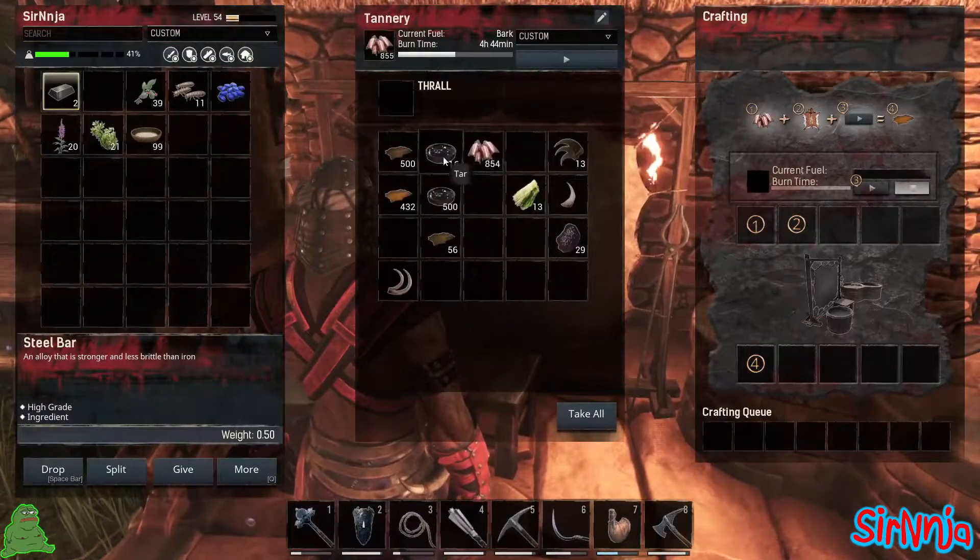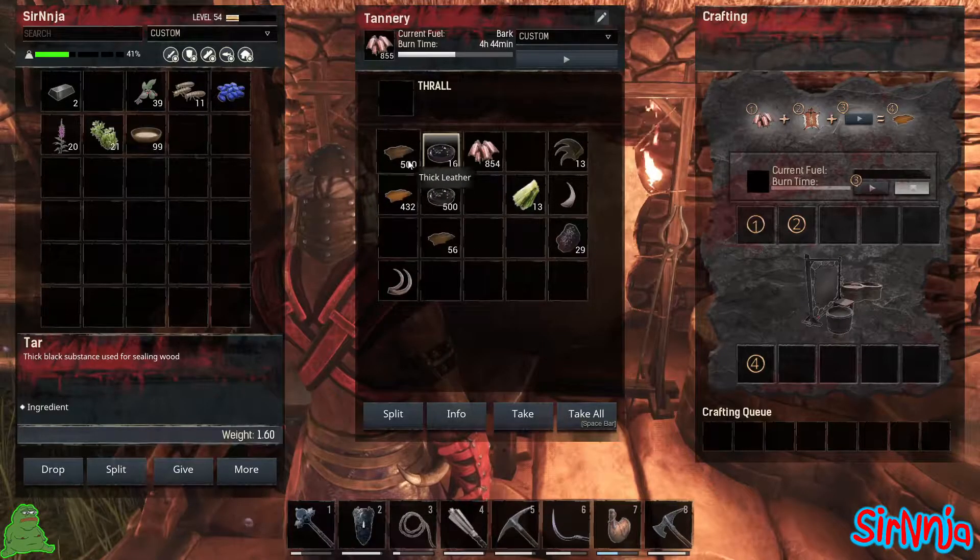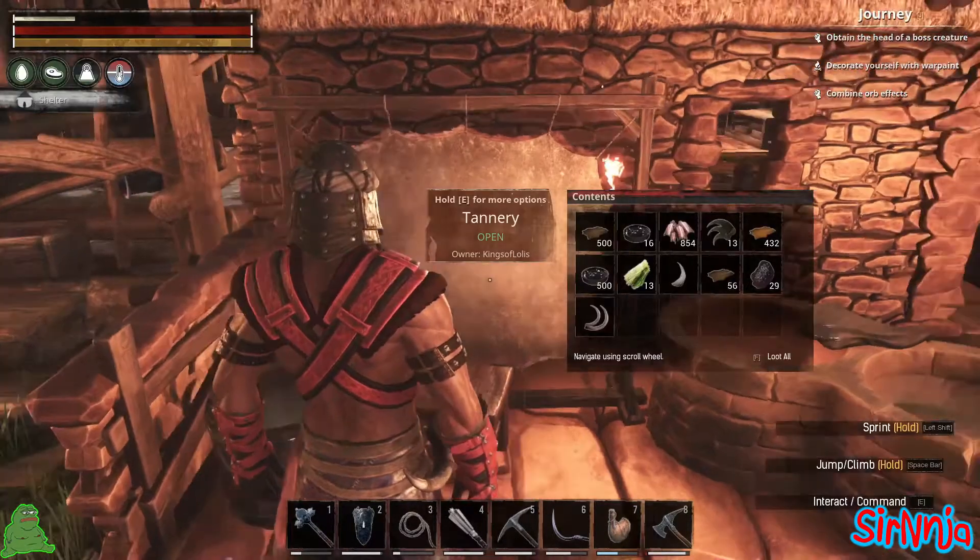With the tannery, you're going to need hide and break that hide down into leather, and when you do that, you'll get tar. That tar is what you need.